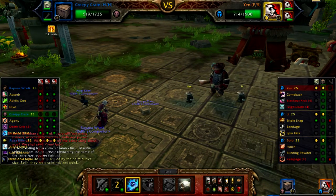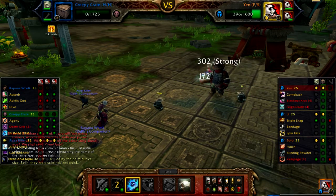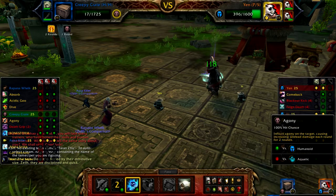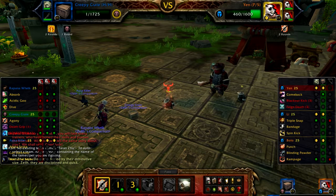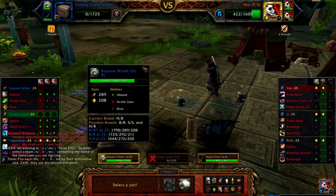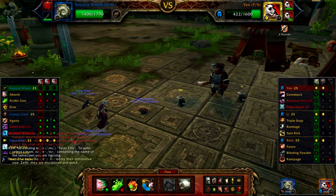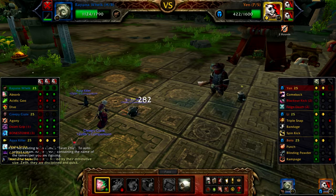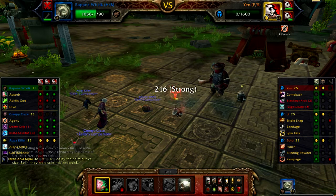Bonestorm does like 10% of your damage as self-harm when you use it. That's fine — I'm just going to dot him up with Agony, then use the free switch when he dies to go into my Snail. Yen — I can take him out with my Snail. He still has two turns on Feign Death, so I'm just going to Absorb twice. Agony should kill him right now. Yep.